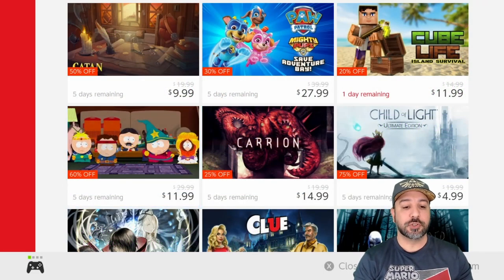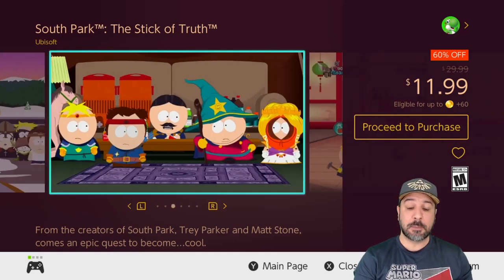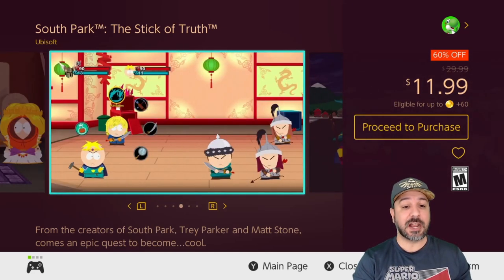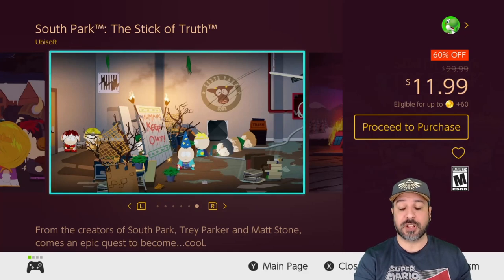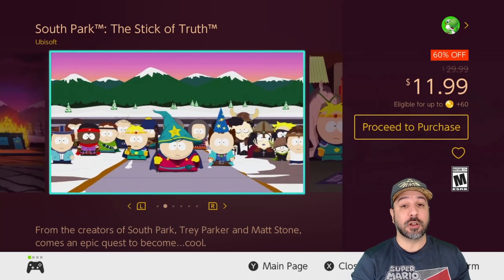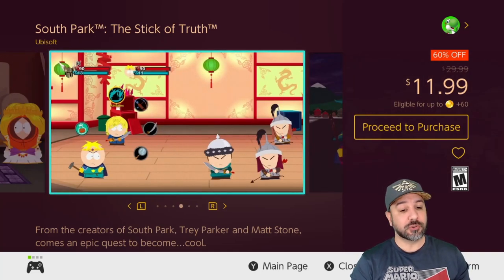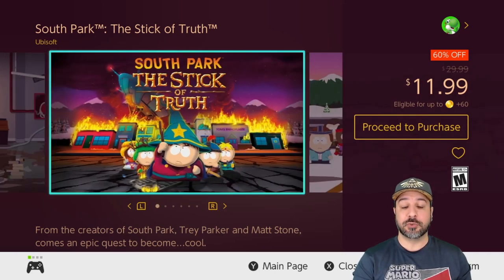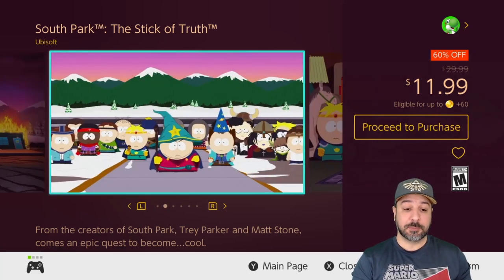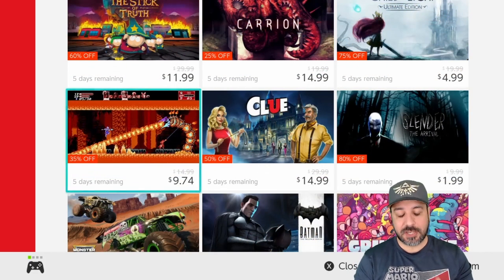The next game is South Park: The Stick of Truth, South Park done in an RPG format. The South Park humor is really there — it's basically like playing through a huge South Park movie. At 60% off for only $11.99, if you've ever liked South Park humor this is a great pickup. However, the game is pretty raunchy so this isn't for younger players — parents, don't pick this up for your kids unless you're comfortable with South Park's humor. Value-wise it's an amazing game, and honestly it's a really good RPG even without the South Park license.